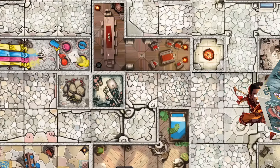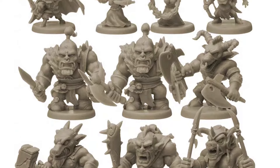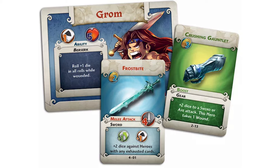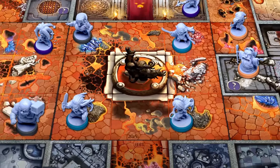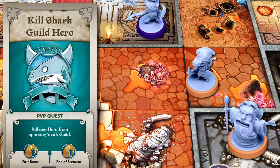Number nine is Arcadia Quest — a campaign-based game for two to four players where each player controls a guild of three unique heroes and faces off against one another. There are also monsters the game controls that will attack players as they play through scenarios or the campaign. Heroes can acquire new weapons, gain equipment, and gain powerful abilities. If you have the money and enjoy the game, you can pick up expansions and mix and match them, and even make your own scenarios.